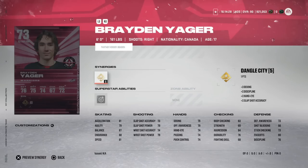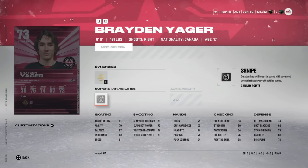Next is the 73 overall Brayden Jaeger from the Moose Jaw Warriors — 6 foot, 161 pounds with Dangle and Schnappe. Last season he had 34 goals and he needs 27 more. He's one of the most highly sought-after prospects in the WHL and the entire NHL. He'll likely get to 99, but he's 6 foot 161 — that's Marner and Panarin size — and Schnapppe is not a great ability. He goes up by only one overall per goal as a forward, so pass on this one.